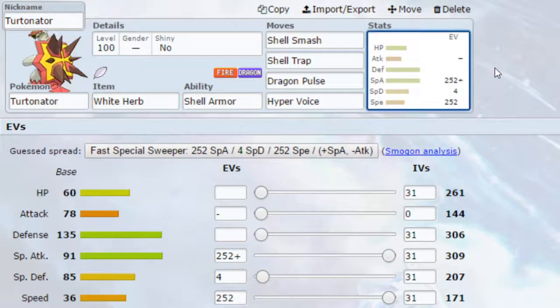Moving on to the second Turtonator — we have a Shell Smash set. Shell Smash is an absolutely fantastic move. Obviously you are very slow so Shell Smash is potentially less beneficial than with some faster Pokemon, but we can use Shell Smash and then activate the White Herb, so you get plus two in Attack, Special Attack, and Speed. Originally you would get minuses in Defense and Special Defense, but the White Herb gets rid of those minuses, which allows you to live hits because you have naturally nice defenses.